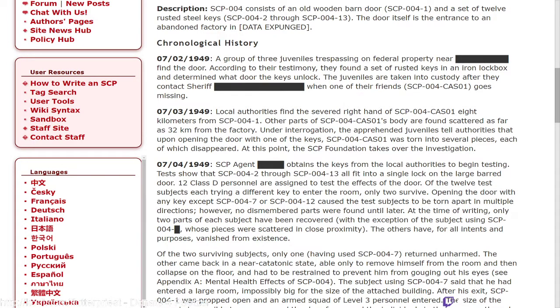July 3rd, 1949: local authorities find the severed right hand of SCP-004-CAS-01 eight kilometers from SCP-004-1. Other parts of SCP-004-CAS-01's body are found scattered as far as 32 kilometers from the factory. Under interrogation, the apprehended juveniles tell authorities that upon opening the door with one of the keys, SCP-004-CAS-01 was torn into several pieces, each of which disappeared. At this point the SCP Foundation takes over the investigation.